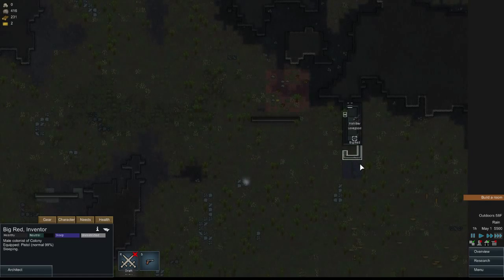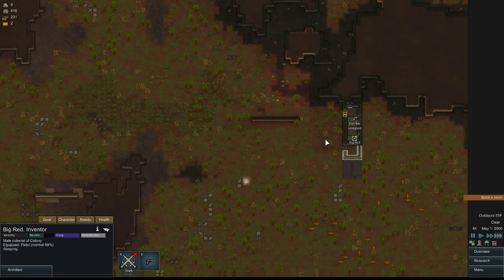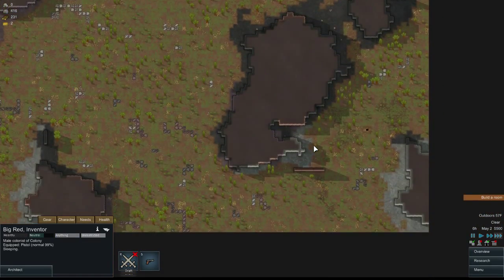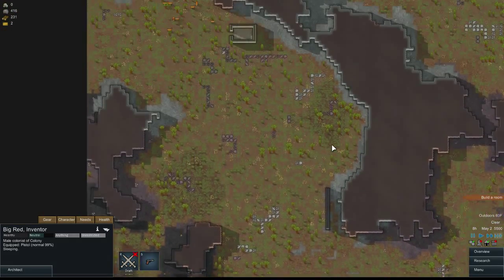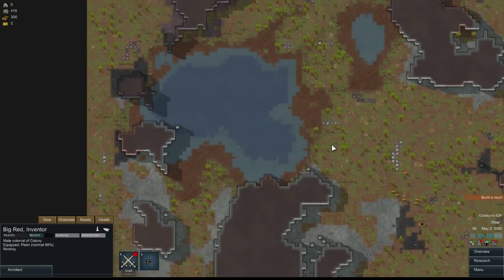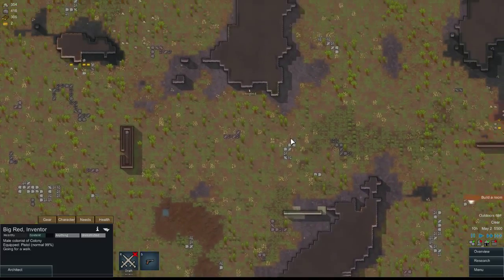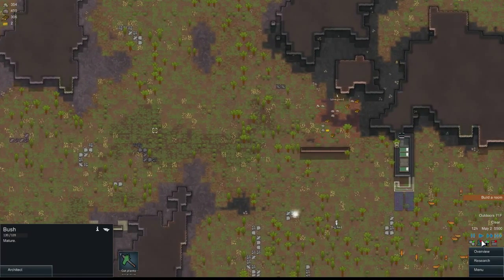My priorities right now: we want to get power going, we want a battery system connected to that power, and then we want to build indoors. We need a way to get food consistently, because if they eat raw food they're not super happy. But we do have some food packs still. Part of when you crash land is stuff lands all over the map rather than in a nice contained area. There's lots of food left — we'll just get someone young, like Lovegood. Lovegood knows what's up.